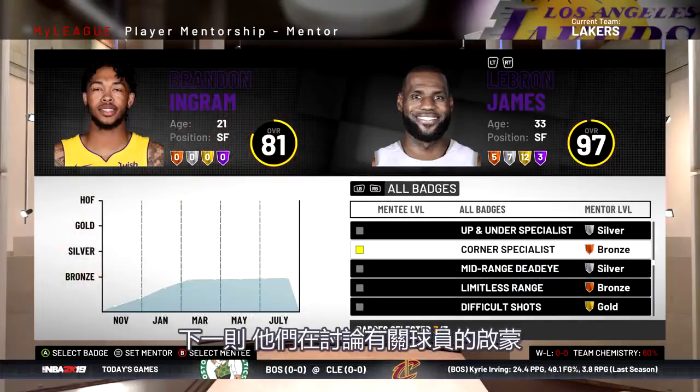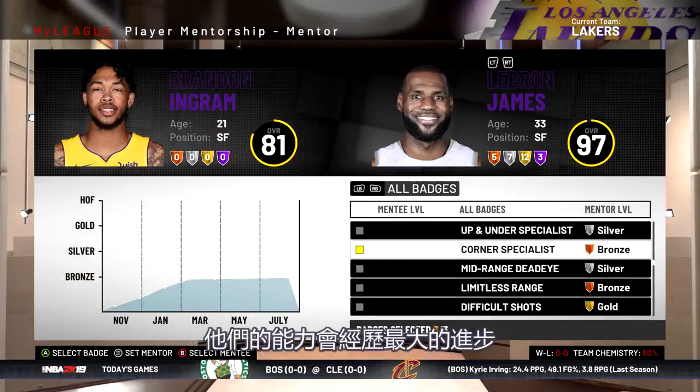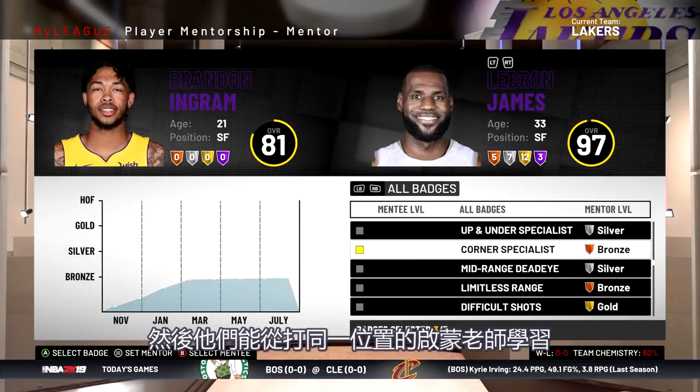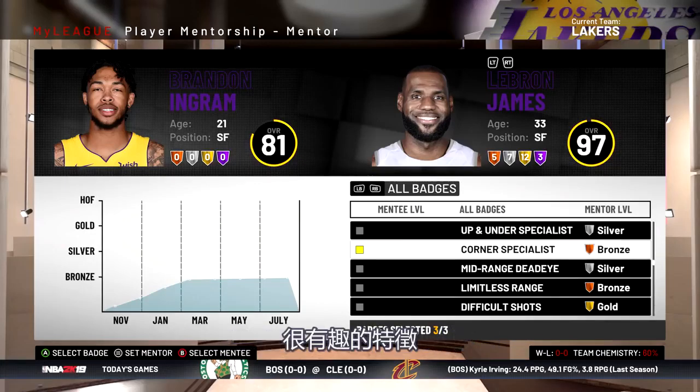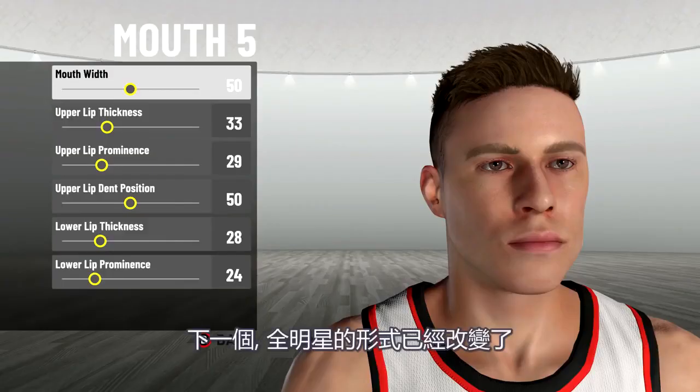Next, they're talking about player mentorships. Young players in their first four to five years in the league will experience the most growth and can learn from mentors at their same position — older players. One of the examples they use is LeBron James and Brandon Ingram on the Los Angeles Lakers. Very interesting feature.